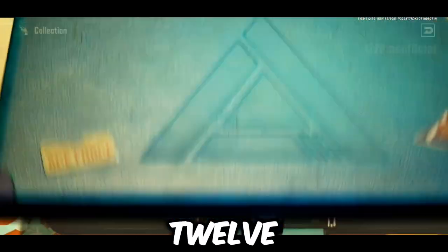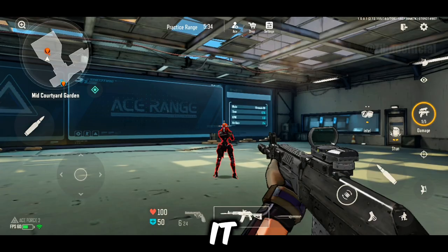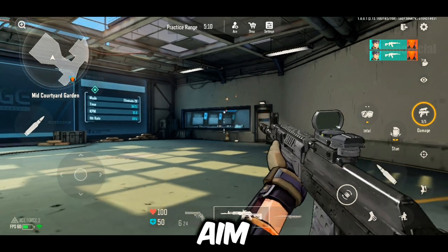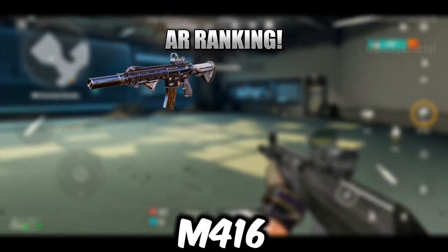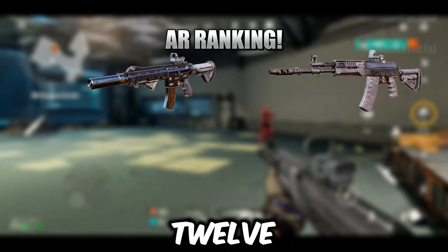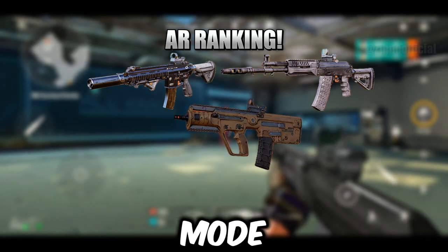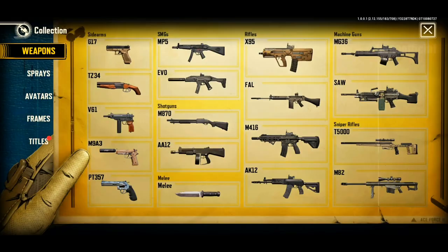Finally, we have the AK12. This rifle is similar to the Flatline in Apex Legends mobile. It takes one shot to the head and four shots to the body. The bullet spread requires good aim and minimal movement to hit every shot. My assault rifle ranking is: M416 — top choice for its fire rate and overall performance; AK12 — great for players with good aim and control; X95 — unique burst mode and reliable performance; FAL — best for beginners and precision players.